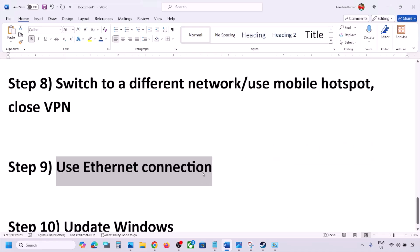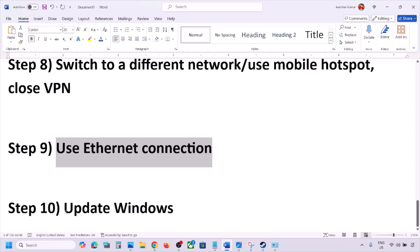The next step is to use an Ethernet connection. If you have an Ethernet cable, connect it to the Ethernet port of your computer and then check.